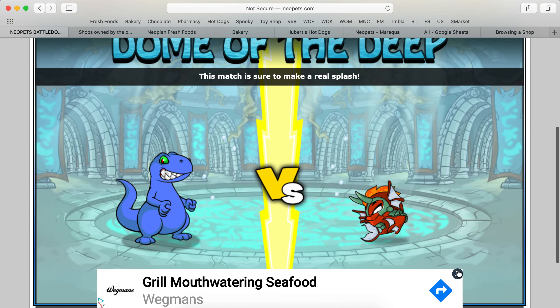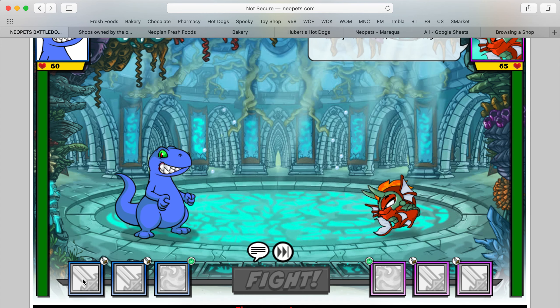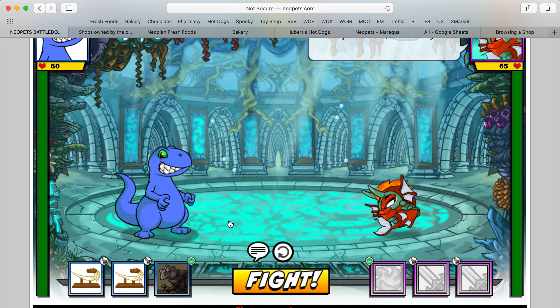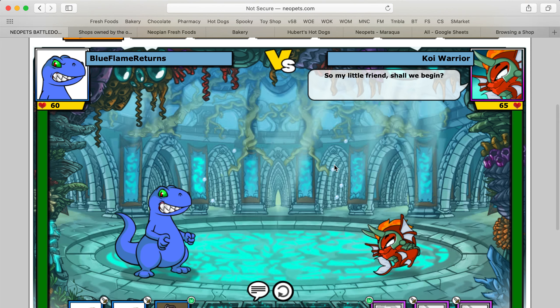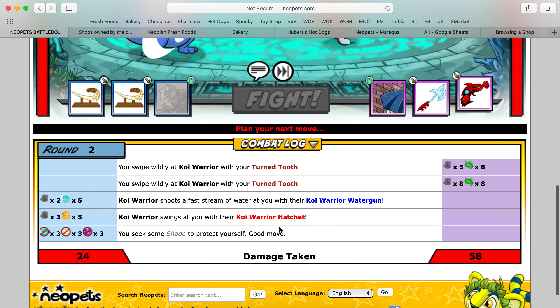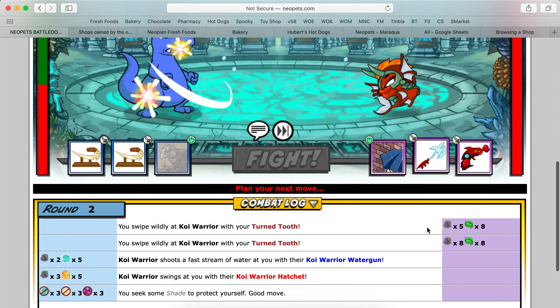Apparently the Koi Warrior gives some of the best items, or the most Codestones anyway. Let's try it — we'll go easy because I don't know what we're getting into. Dome of the Deep. He's smaller than my pet so maybe he won't be as difficult, but unlikely. We're going to use Shade to avoid some of the damage. Right off the bat I used Shade, yet he still did 24 damage to me, but I did 58 damage to him.